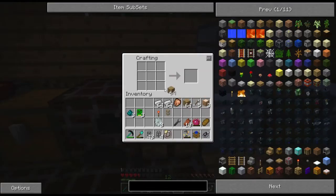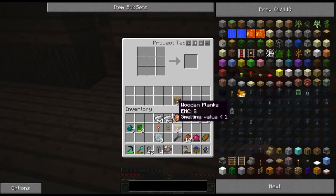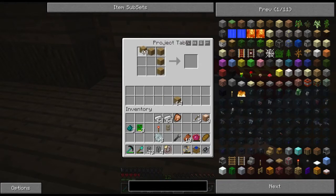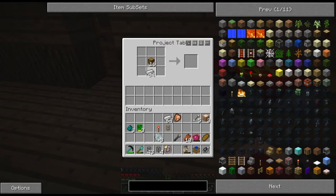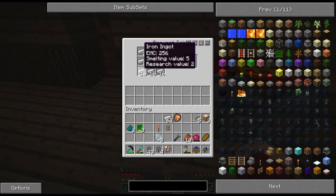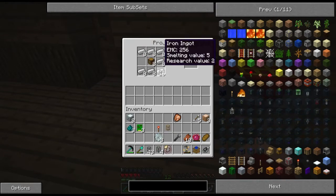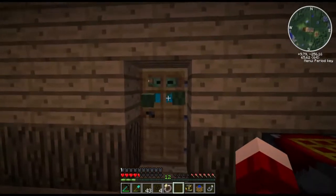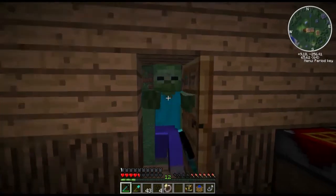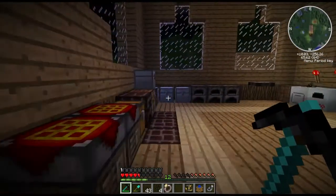We're going to make a couple chests, so let's use a project table. Sixteen chests, and then we're going to go ahead and turn it all into iron chests. There's eight, and there's sixteen iron chests. It's nasty out there — there's some zombies outside, probably going to bust down my door.